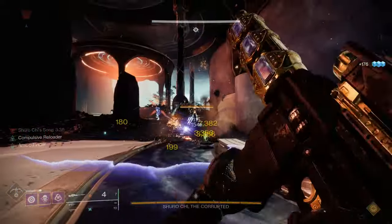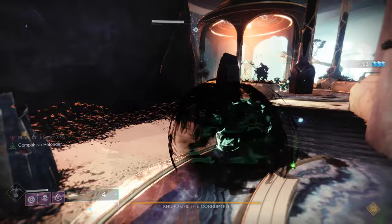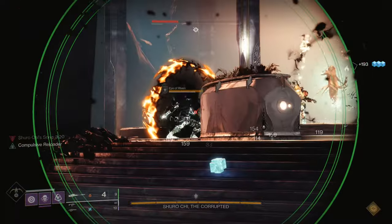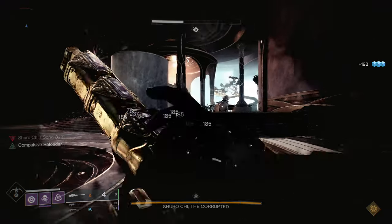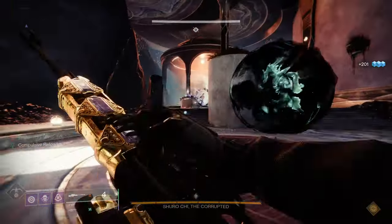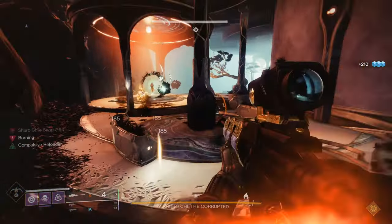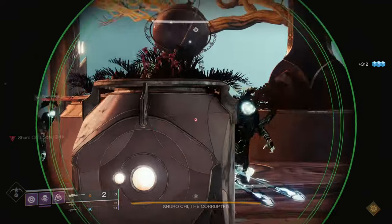Once all the thrall are dead, the third wave spawns. When it does, immediately take out either a knight or the Eye of Riven. There are some inconsistencies here — not between 60 and 80 kills but between 80 and 100 — and sometimes killing the Eye of Riven first spawns an extra wave of thrall. It's guaranteed 80 kills every time if you kill the knight first in the third wave, kill all the thrall, then start damaging another knight, which triggers the fourth wave of thrall. Take out the Eye of Riven before that fourth wave fully spawns, because it has a solar shield and breaking that shield with a solar weapon will kill some thrall via shield damage, which does not count toward your weapon.